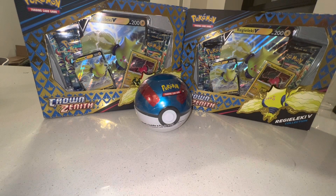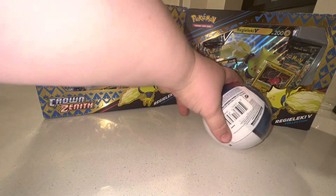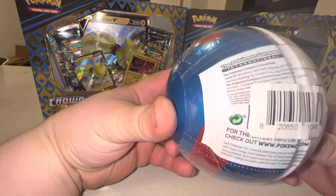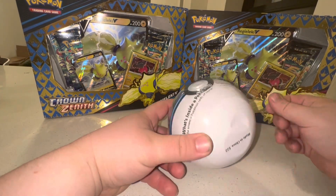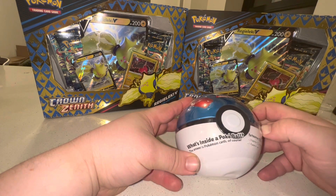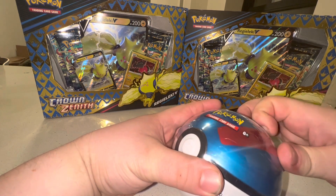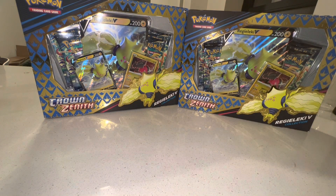Welcome back to the channel - today we're doing another Crown Zenith opening. We found some more Regilecki boxes so we'll keep going with whatever we find. We got two Regilecki boxes and a little warm-up: a Pokeball tin. I always keep an eye out for these - always check the date. It says copyright 2020, which means the oldest packs inside should be from 2020, so probably Vivid Voltage, Rebel Clash, Darkness Ablaze, or Cosmic Eclipse. We'll warm up with a great ball tin first.